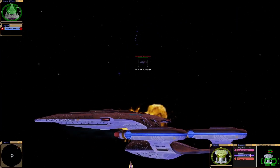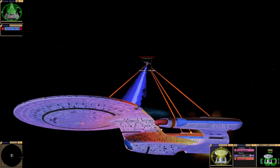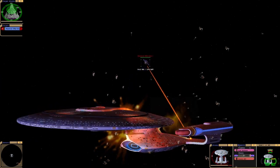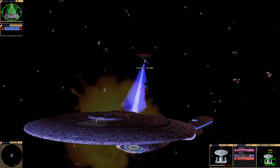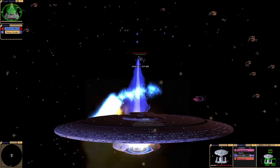A ship that can absorb incoming matter — what's the solution to that, Riker? Fire all weapons. Okay, they've completely collapsed our shields, so their weapons have the ability to completely take your shields down. That's nuts.